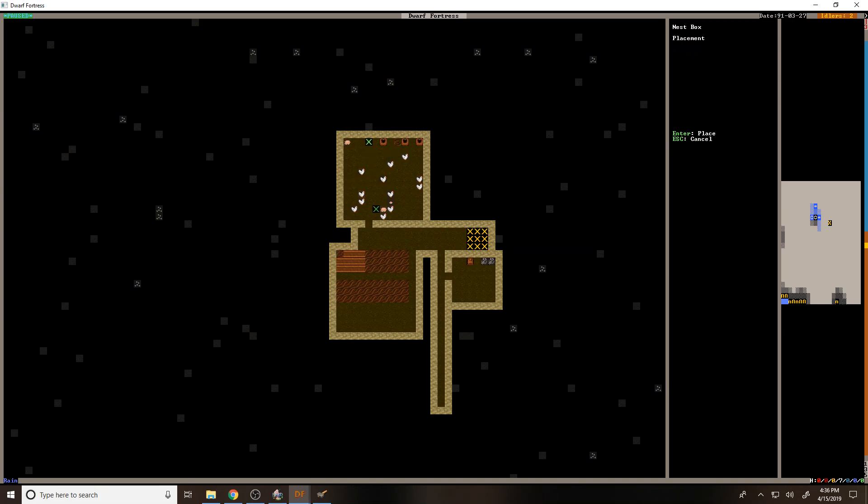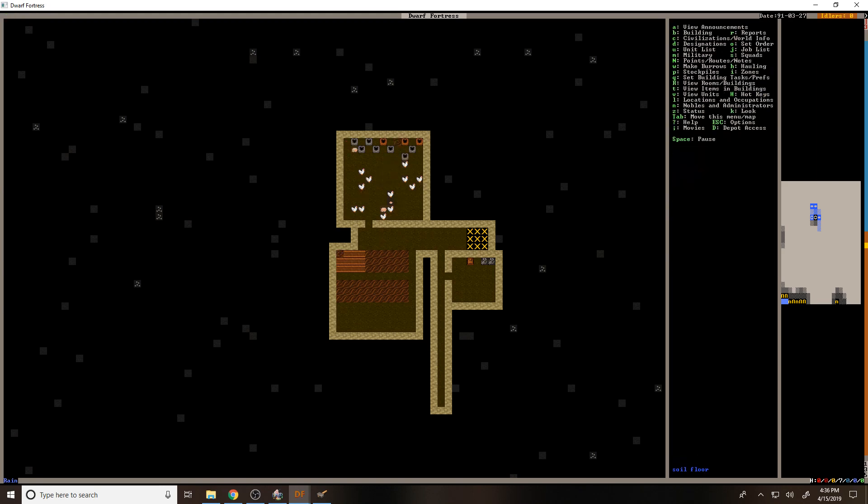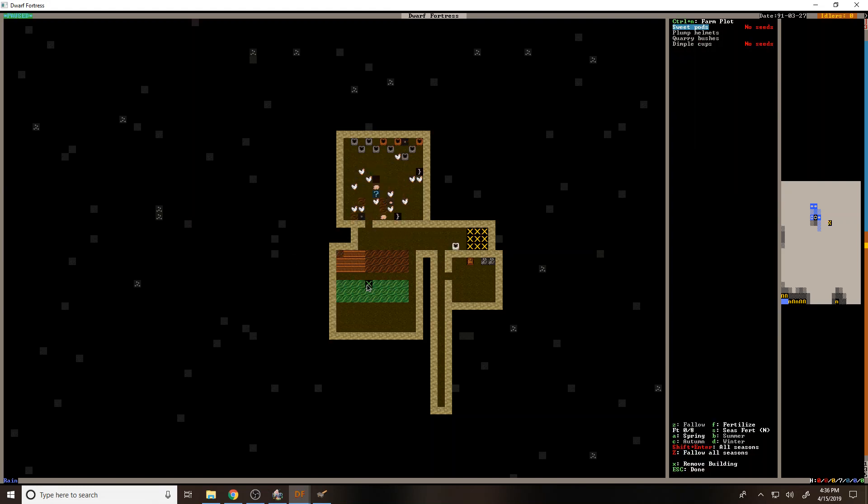The nice thing is with all these nest boxes we're gonna have lots and lots of eggs. All the nest boxes are taken care of. We've got some stuff being harvested. What's the deal with sweet pods? We don't have any seeds for sweet pods. What about quarry bush — it says that's in season. And then cave wheat. I kind of think we're going to want some pigtails — that's something you can use for sewing, which would be good if we could make some bags.